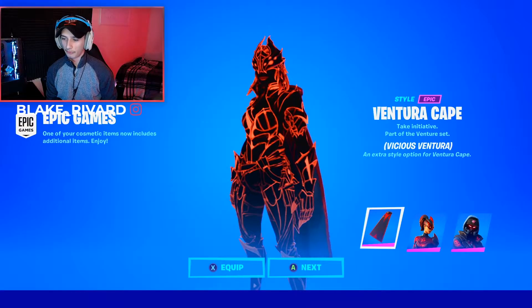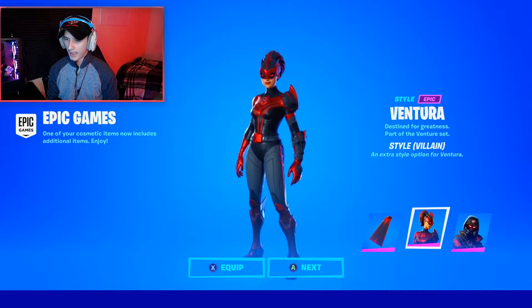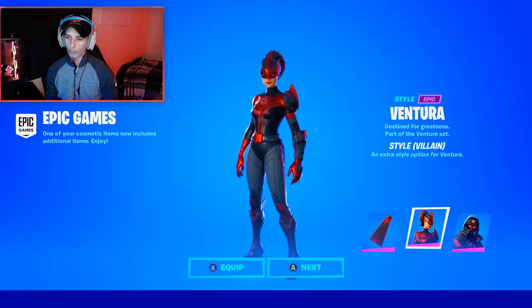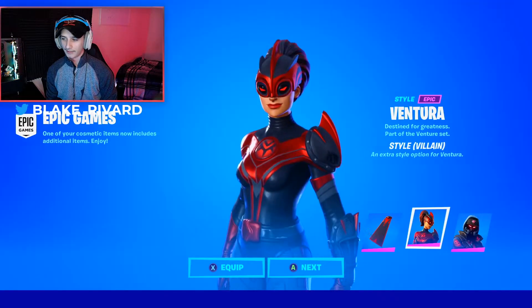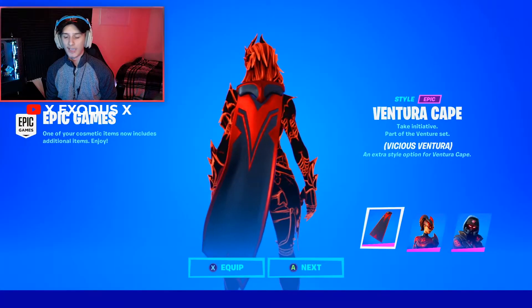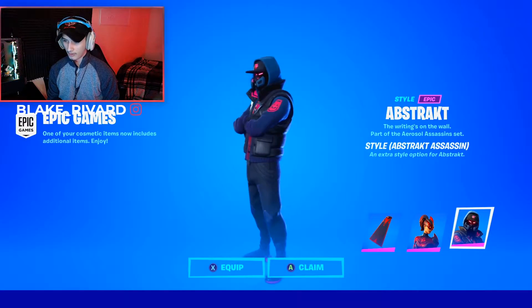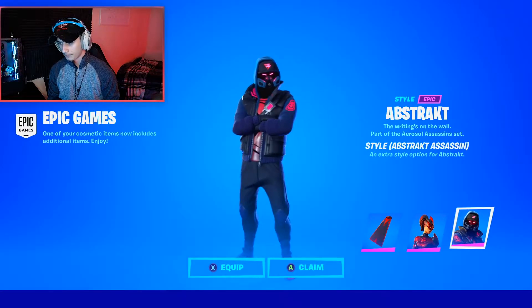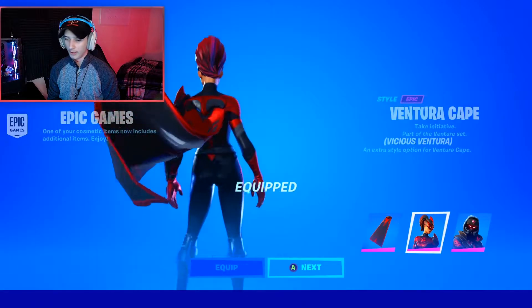Welcome back to another Fortnite video. We have some new edit styles for Ventura and Abstract. Ventura was at one point my favorite skin in the game — this new black and red edit style is amazing, and you get the black and red Ventura cape if you already own it. If it's not in the item shop, it will be out pretty soon. Here is Abstract with what looks like a shadow logo — pretty cool.